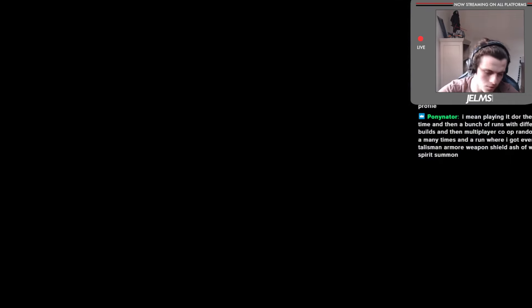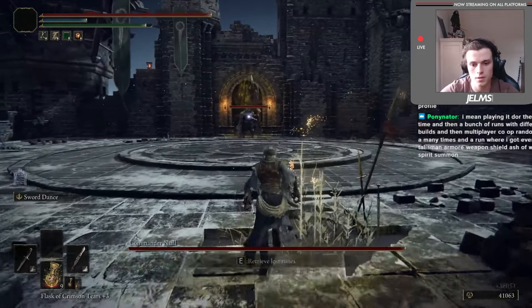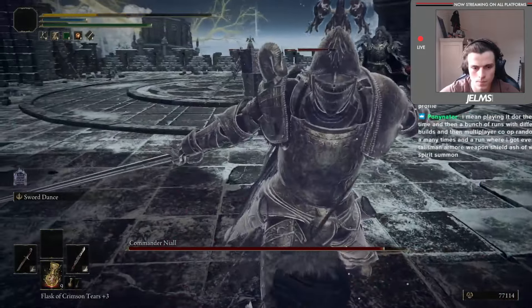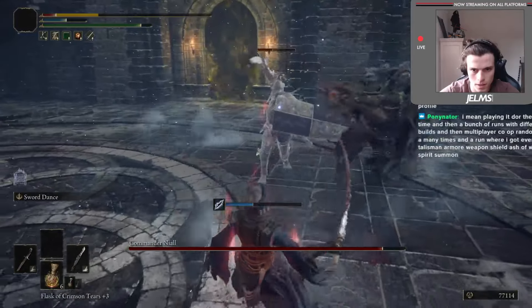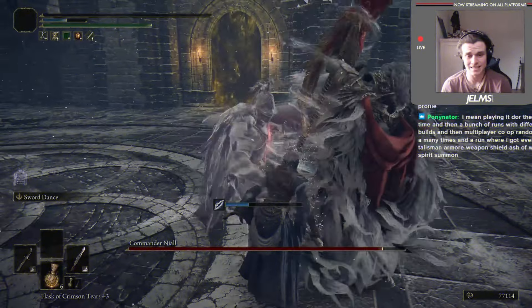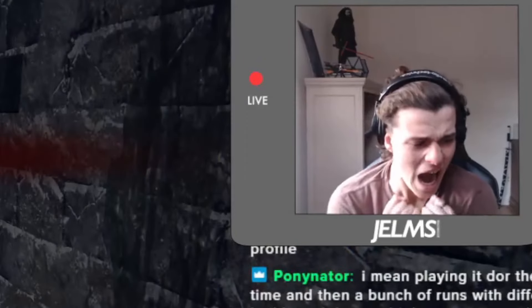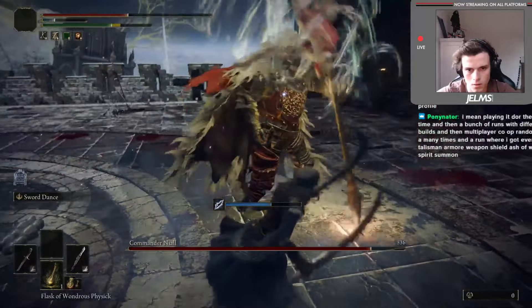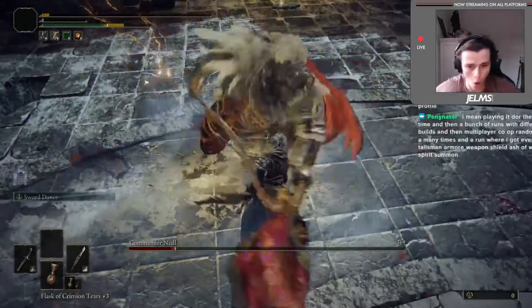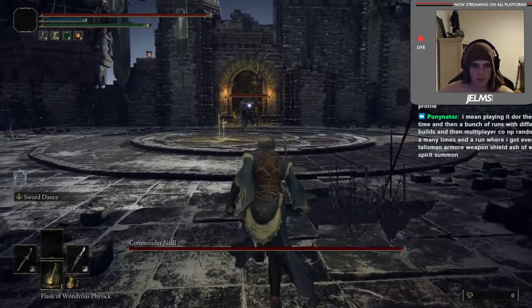Back at Castle Sol, I took a quick rest at the Lost Sight of Grace and went to go fight Commander Niall — and let me tell you, this fight took quite a while. I was getting double-teamed constantly. After too many attempts on this boss, I was finally able to do something.